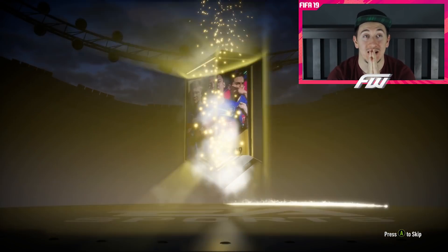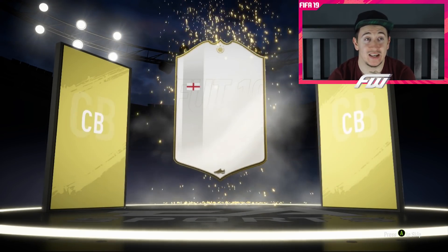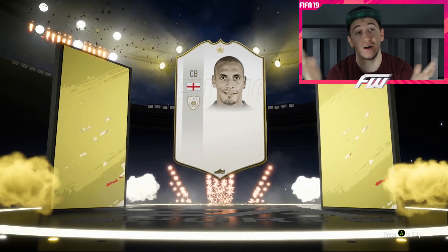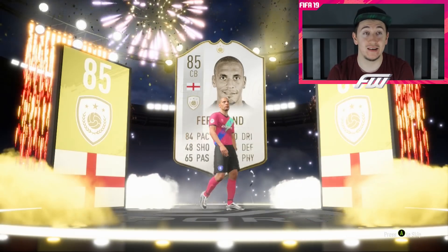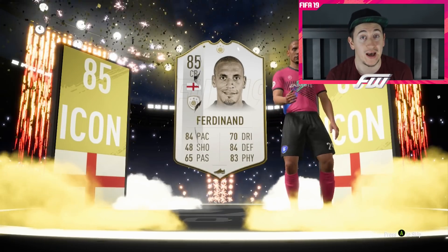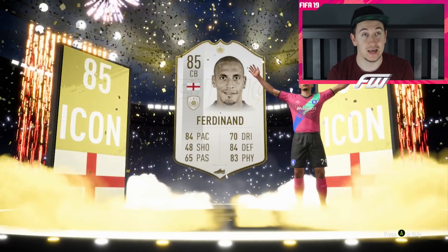But now we're going to go for it — now we're going to go for the icon. Come on, please make it be good. English centre-back... Rio, Rio — okay, alright. It's a nice partnership with Sol Campbell. Very good pace, good defending, good physicality. So it ties in well with the team.